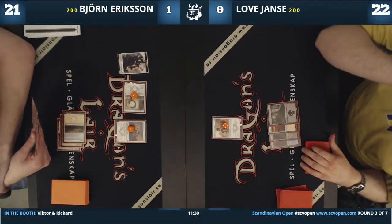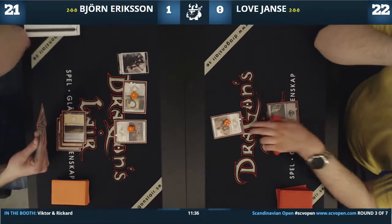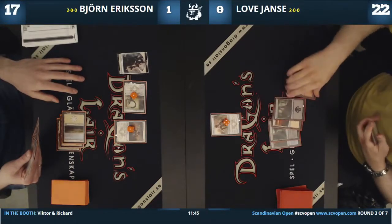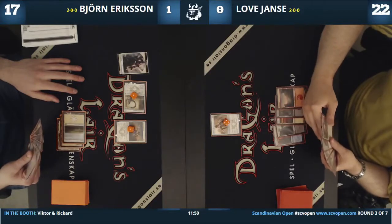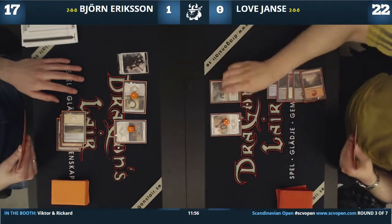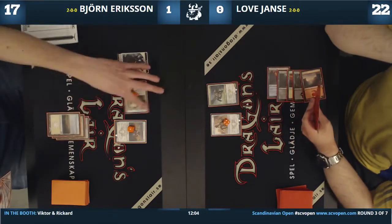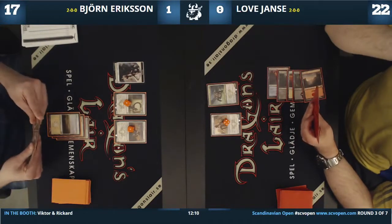The Herald of Anafenza is one of my favorite rares in this format. It gains first strike from Anafenza, and the Dagathar has vigilance itself. The Citadel Siege is going to make things hard. Björn drew another land, and I think Citadel Siege will come down. Does he have two white? I think he does. I really like Love Janse's mana base — mountain, swamp, plains, and two multicolored lands. Almost five colors.